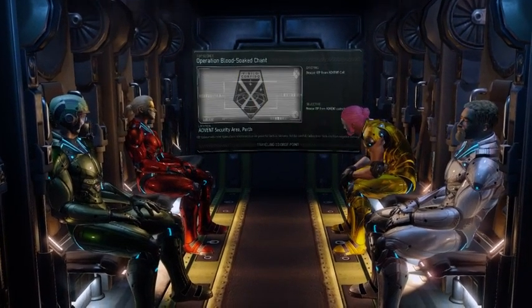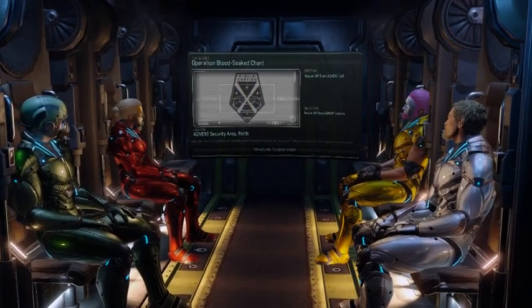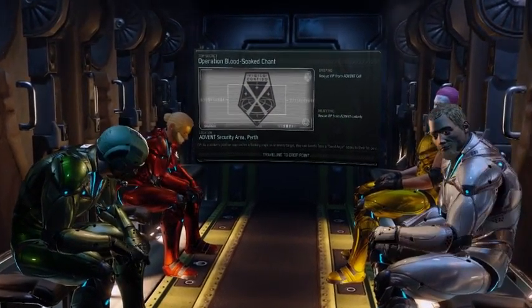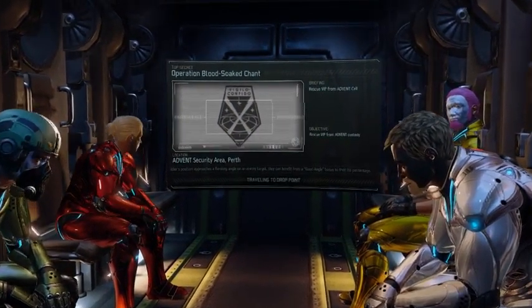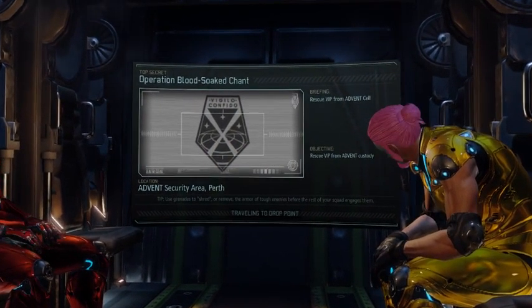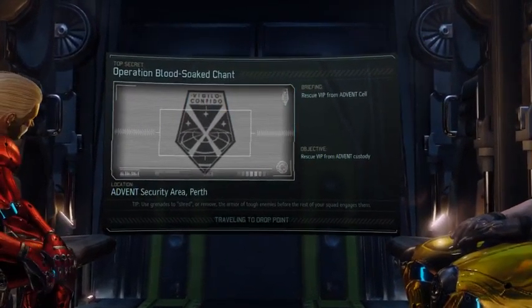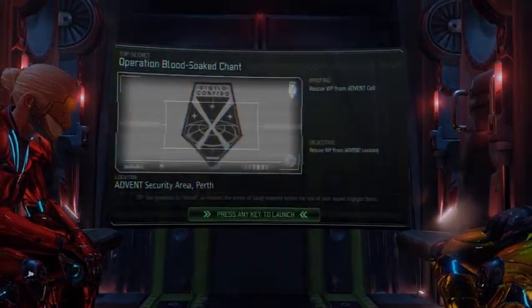Enemies: 11 or 13, one of which is the Sectopod, one of which is an Archon, a couple of mutants and a Shield Bearer, plus normal Advent. Have I researched Skull Mine? No, not yet — I need to upgrade it. It's one of the things we would need to do.